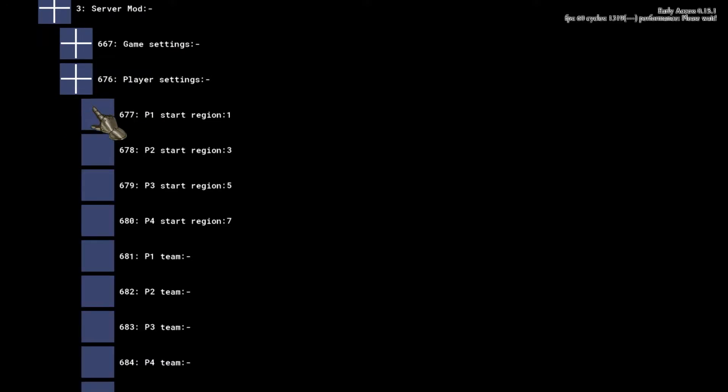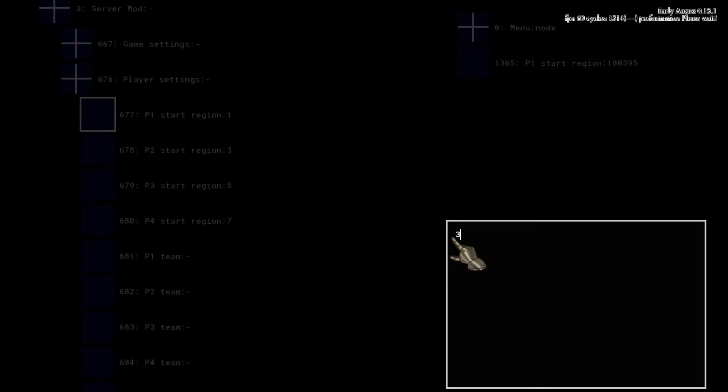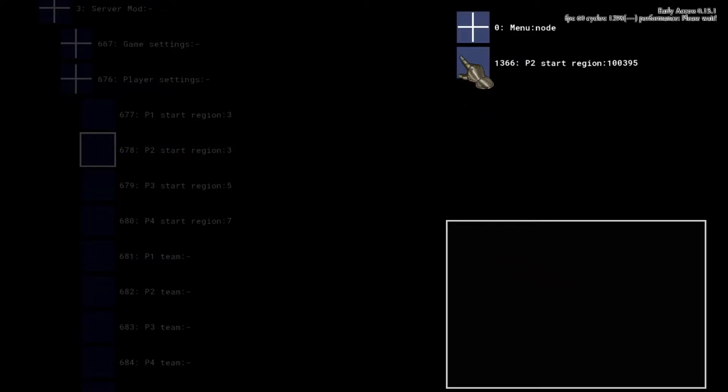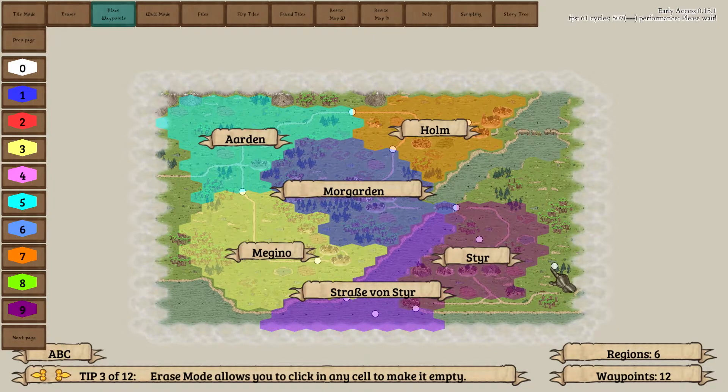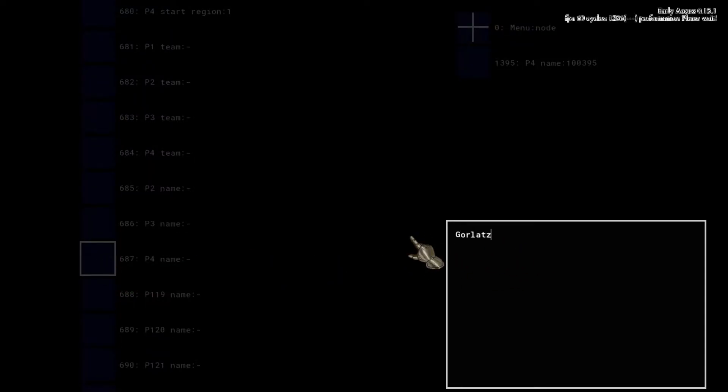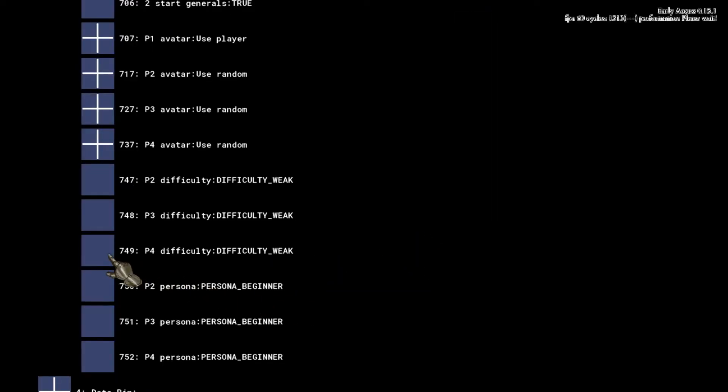In the player settings, we are going to adjust the starting regions for both parties to fit our map layout. Player 1, the human player, will start with region 3. AI, defined as player 4, will get region 1. We are also setting a custom name for the AI and tweak its behavior.